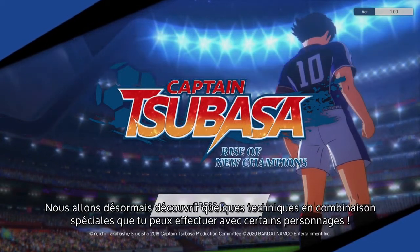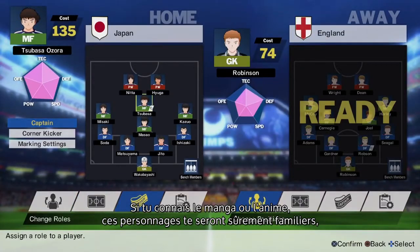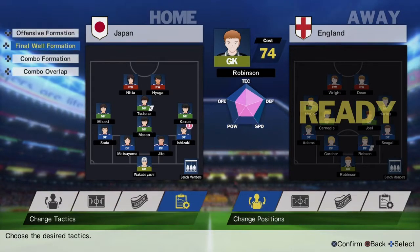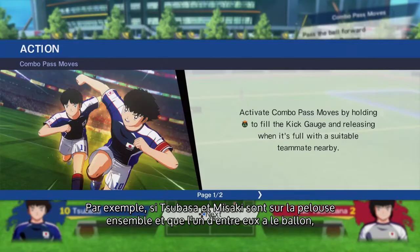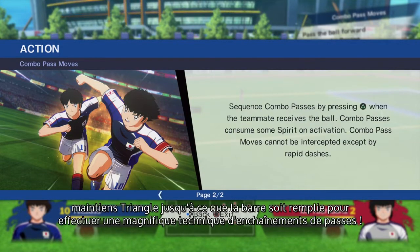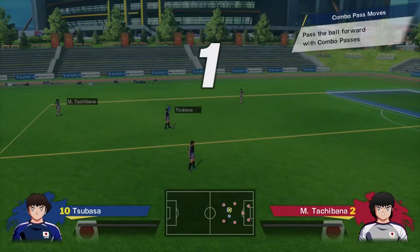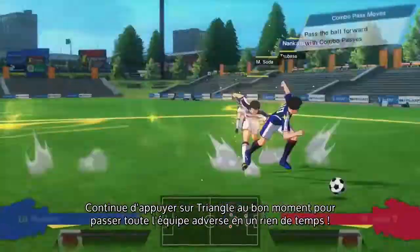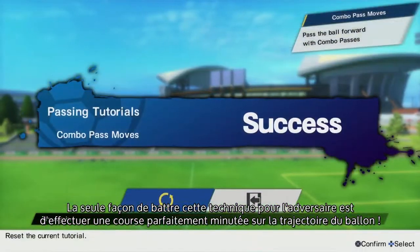We'll be discussing special combination moves you can do with particular characters. If you're familiar with the manga or anime you'll know these players, but if you're new, you'll learn to know them before long. There are several special combination plays you can perform if you have the right players in the right spot. For example, when you have Tsubasa and Misaka running up the pitch together and one of them has the ball, hold triangle until the bar is full to perform an amazing combo pass move. Keep tapping triangle in time to get past the entire opposing team in no time. The only way for the opposing player to beat this is with an extremely well-timed dash into the path of the ball.